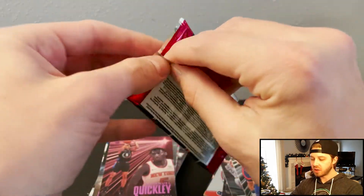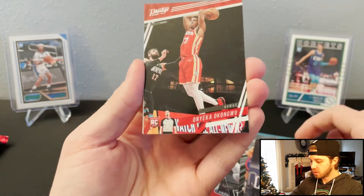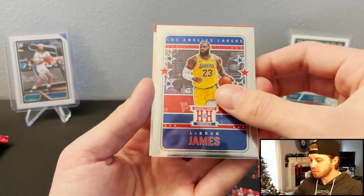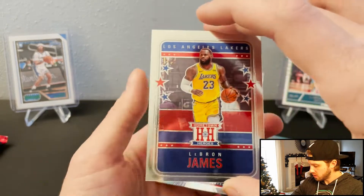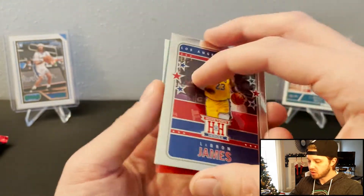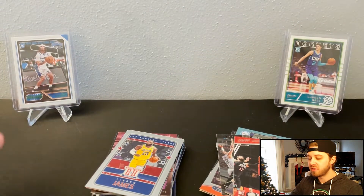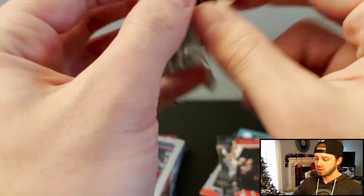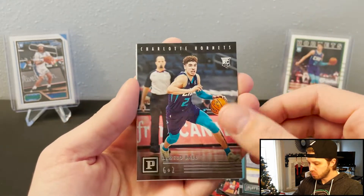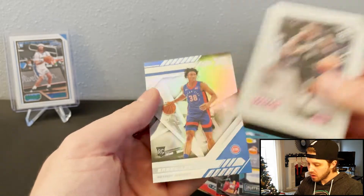Down to our last two packs — let's see if we can hit one of those red autos. Here we've got a Rookies and Stars, that's Kawhi. We've got a LeBron Hometown Heroes. Got a Kenyan Martin. These Hometown Heroes seem to be a thicker point — probably 50, 55. Another LeBron. LaMelo. John Wall. A pink Kyrie. And then an XR Saban Lee.